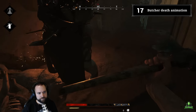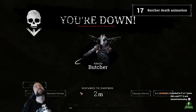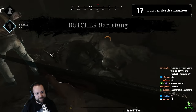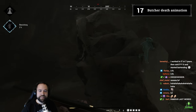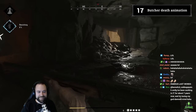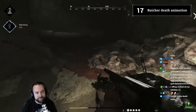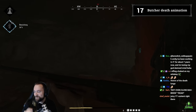The presenter demonstrates the butcher's death swing live and gets hit unexpectedly while standing to the side. After some comedic banter with a teammate confirming there was zero change to this mechanic in the last year, they acknowledge the swing's wide reach with a laugh.